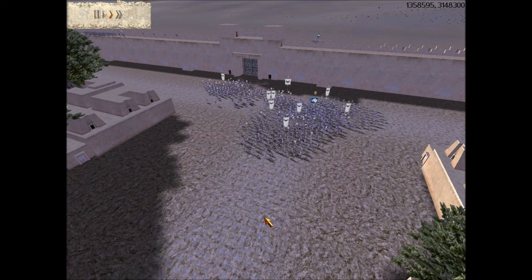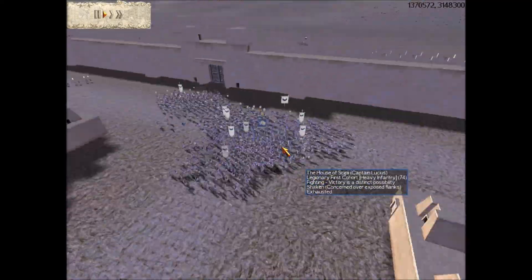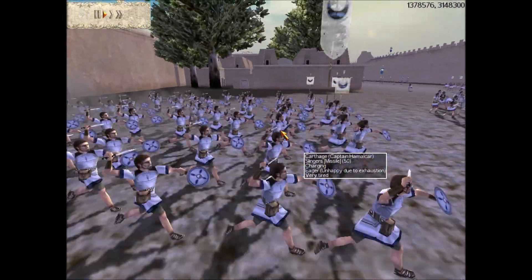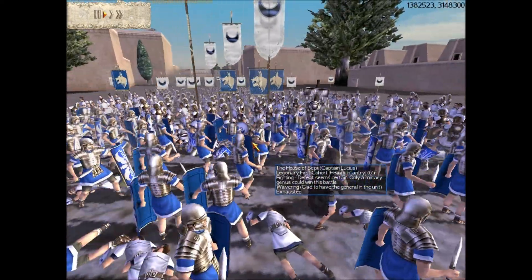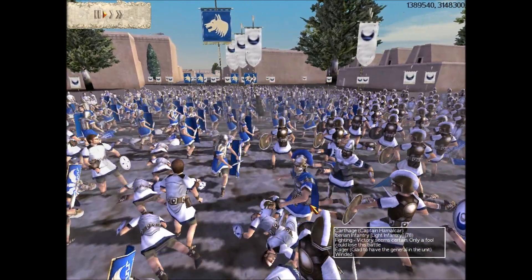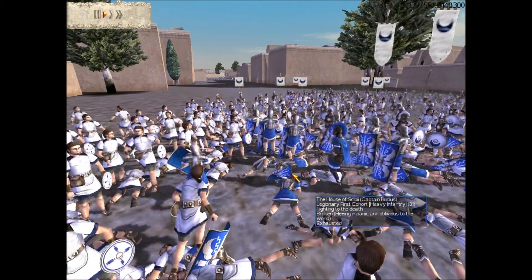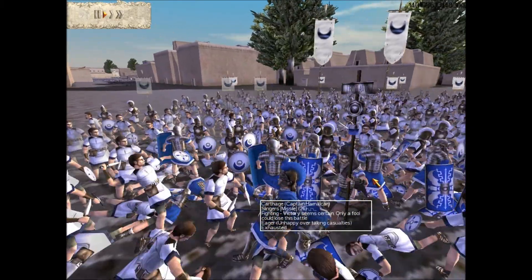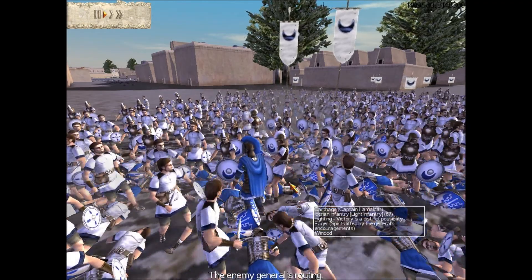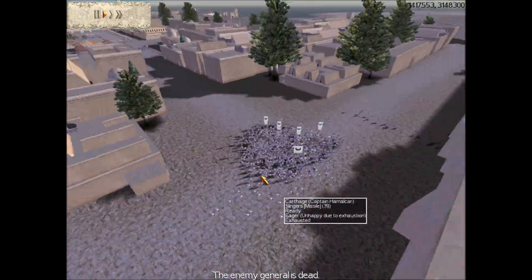Okay guys, sorry about that. What basically happened was my slingers were getting attacked, so I decided to surround them. I got these Iberians over here to come over and help, and the slingers that routed came back. Right now they're pretty much surrounded. All three officers are about to die at the same time — the centurion gets hit in the back by my captain, the Standard Bearer walks into a wrong spot and gets stabbed, and the Roman commander gets a face slash — looks like someone took the sling ball and just hit the person in the face. Pretty funny.